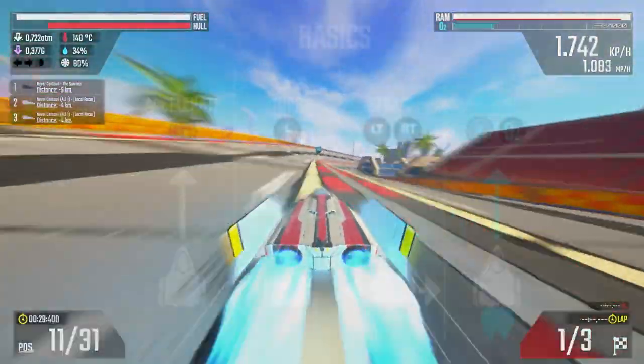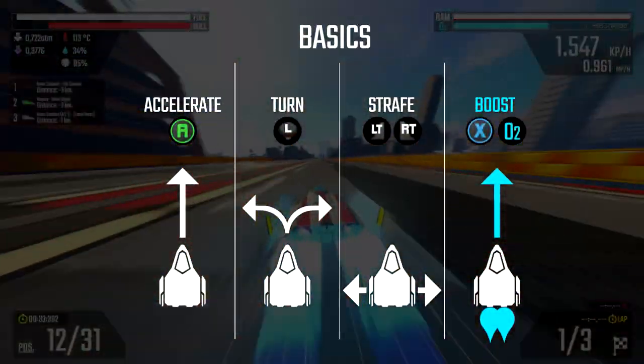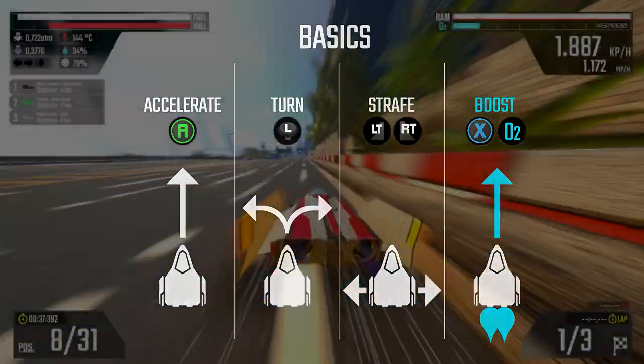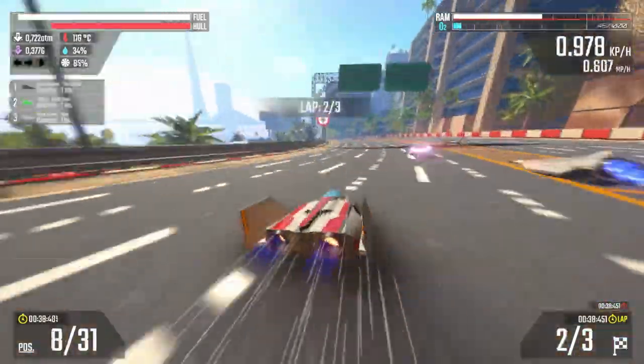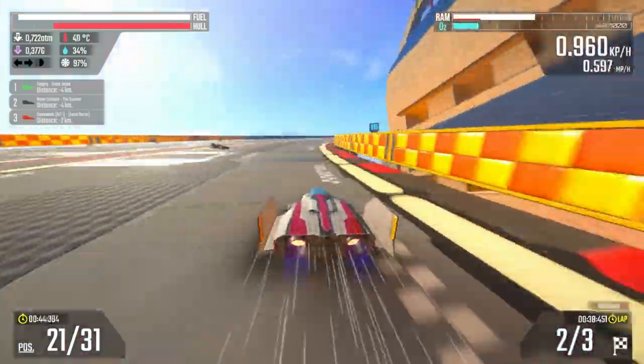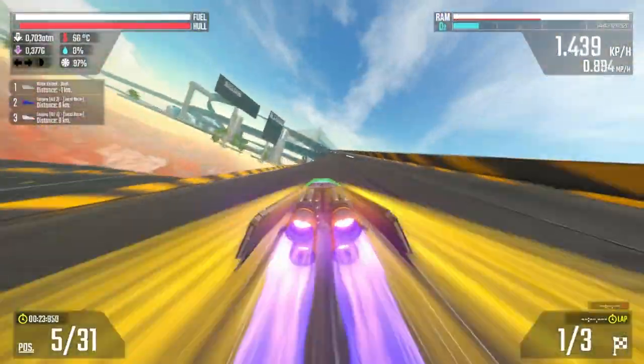Unlike modern racing games, in XF you accelerate with A instead of the right trigger. The triggers are now reserved for strafing. Turning is one of the most vital aspects of any racing game, and it's the same here. You can turn using the left analog stick. You can also increase your turning radius by releasing the accelerator and braking with B, although braking for a turn should only be used as a last minute resort.